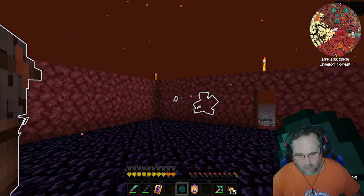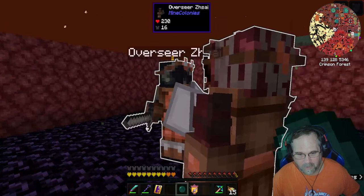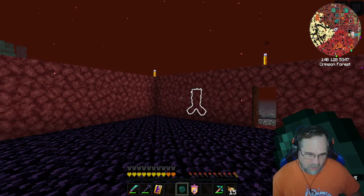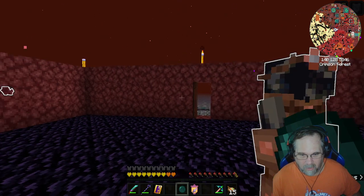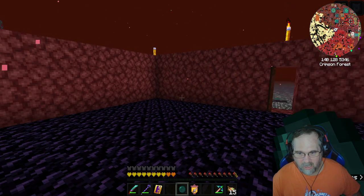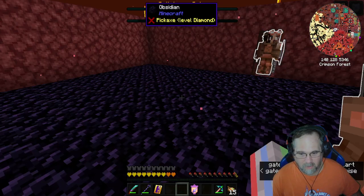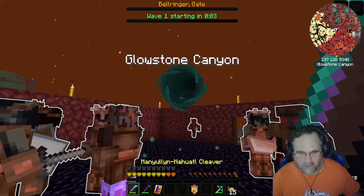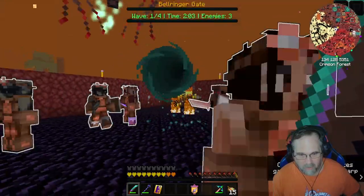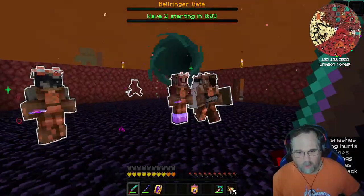There's three of them, there's number four, five, six, seven, and eight are on their way. I'm going to go ahead and use this Bellringer Pearl and we will fight the four waves of the Bellringer — we'll fight them together. Wave one completed already!